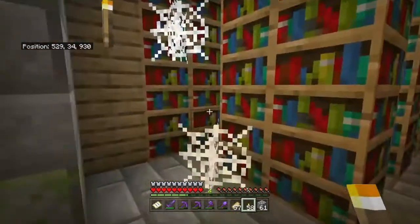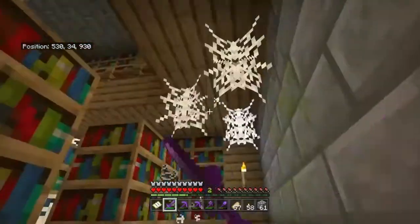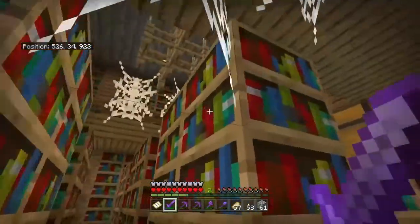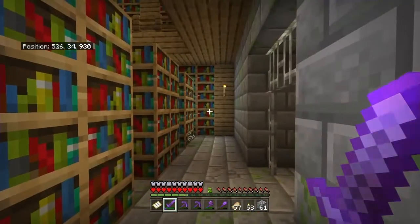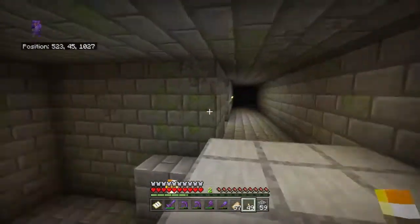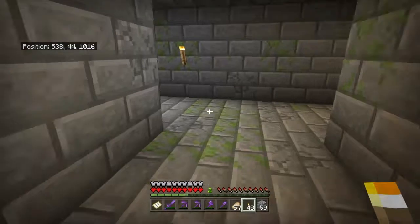I found a library — perfect. I know there can be really good stuff here, and there's just a ton of bookshelves. If I ever need books again, I know where to get them. Found curse of binding — don't want that. Riptide 3 — interesting, don't want the curse of binding though. Not the greatest loot, but it works. Seriously no mobs anywhere — I wonder where the big main room is.